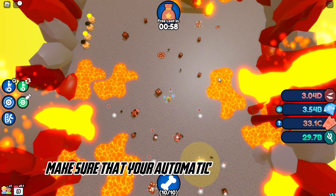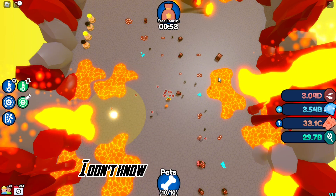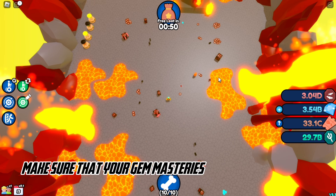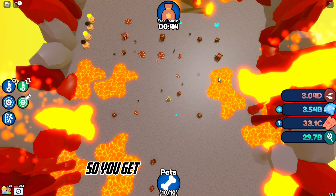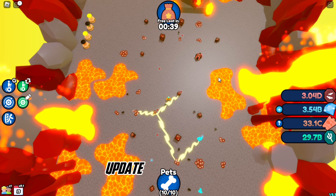Turn on your automatic pets and make sure your automatic pets priority is set to gems at the top. Also, for new players, make sure your gem mastery is level 100 — I forgot to show it but keep in mind it should be level 100 so you get twice as many gems.